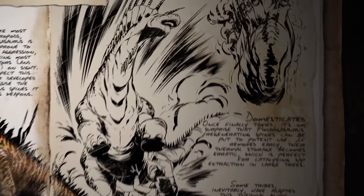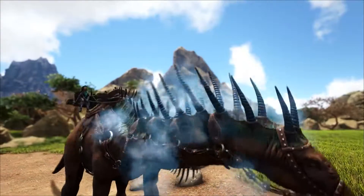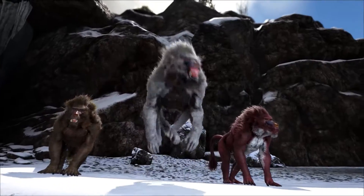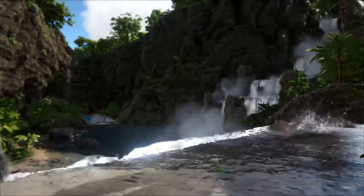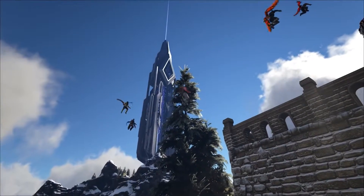Now for dinos, we have the Amargosaurus, or the hot and cold spiky boy. We have the Dinopithecus, also known as Giant Monkey version 69. Then we have Flying Backpack Boy, or the Cinemacrops.